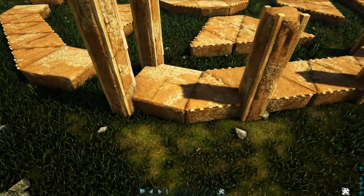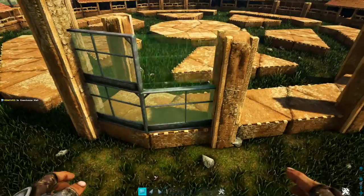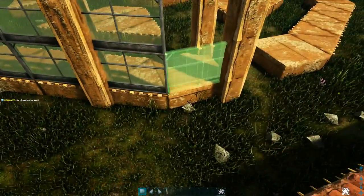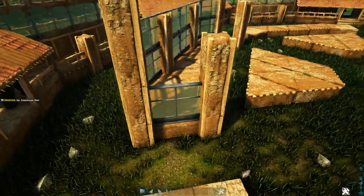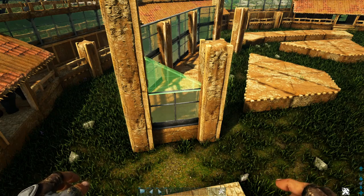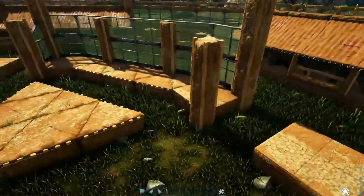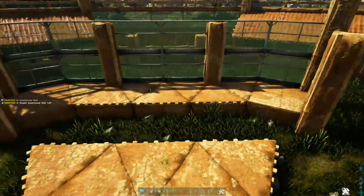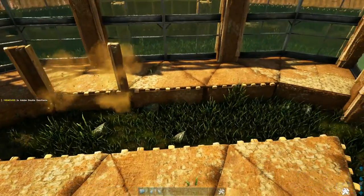On the back side, start by placing two high greenhouse walls going all the way across. On the sides, place one greenhouse wall followed by the appropriate sloped greenhouse wall so that it faces towards the back of the build — do the same on the other side. On the fronts, add one high adobe double door frame all the way across.